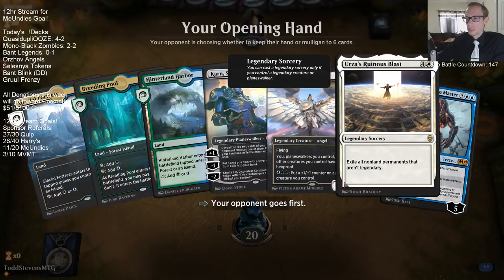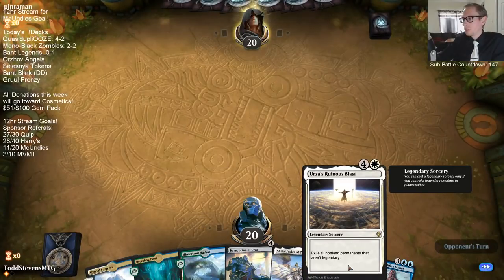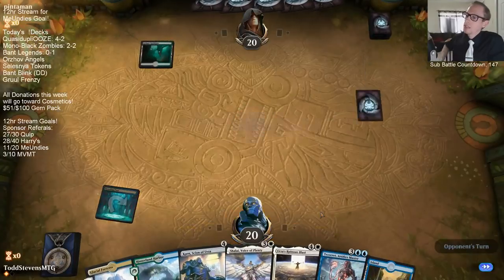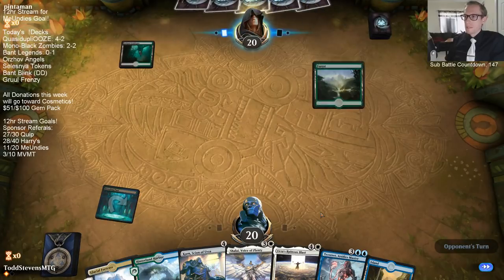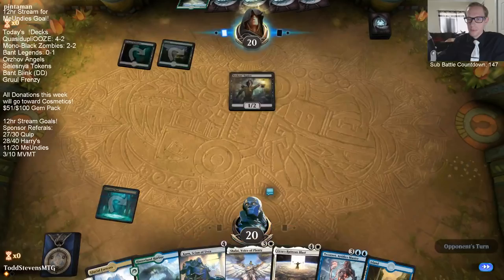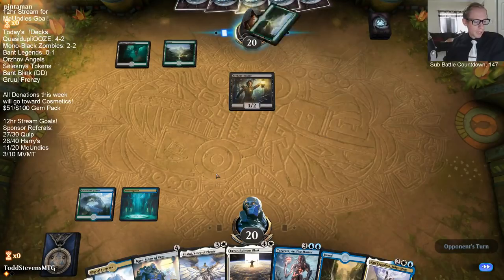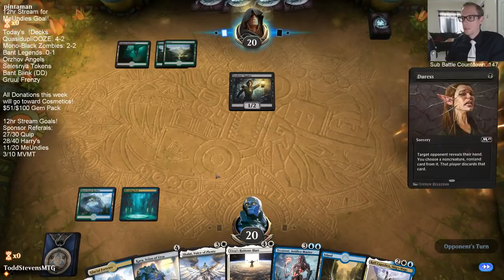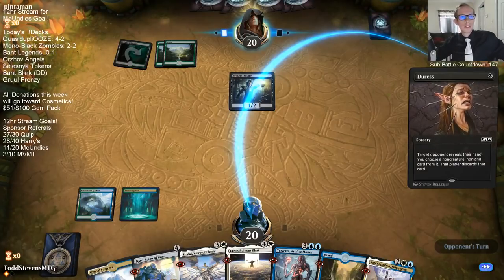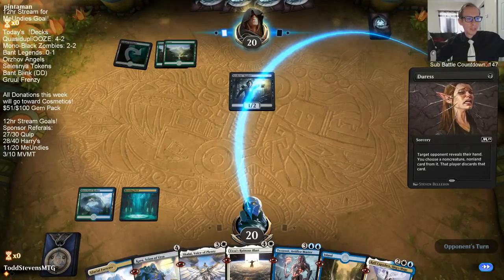Read the black box here under Legendary Sorcery - you can only cast a Legendary Sorcery if you control a Legendary Creature or Planeswalker. Search for Azcanta is not a Legendary Creature or Planeswalker. The Legendary Sorceries would certainly be better if Search for Azcanta did let you cast them. If you want to do a donation deck, any day any time - I have nothing really on the schedule. I have like one deck to play, so you get to choose your day and time.